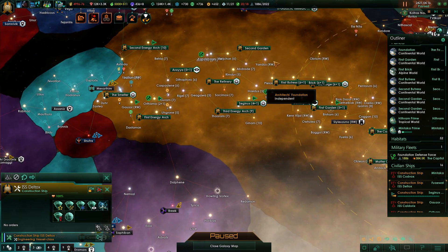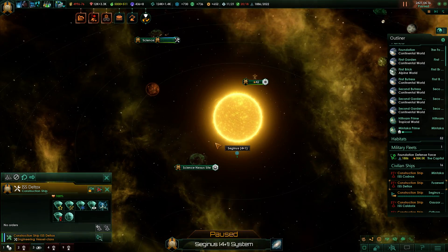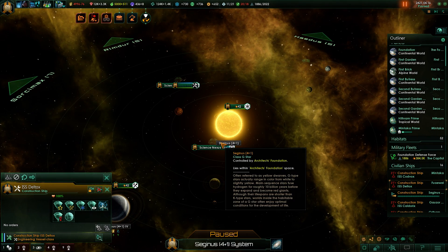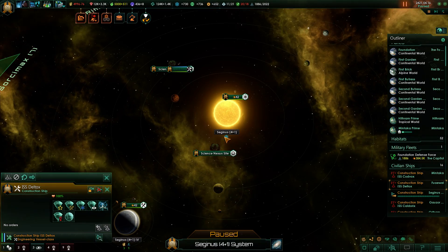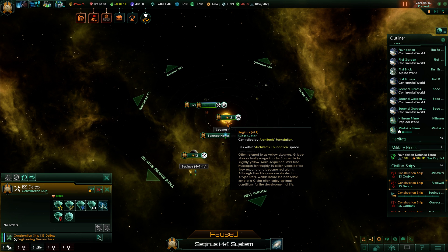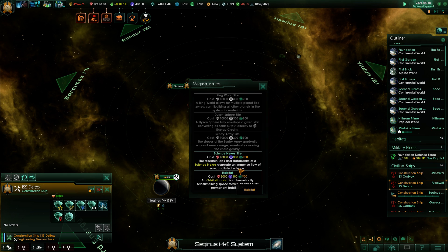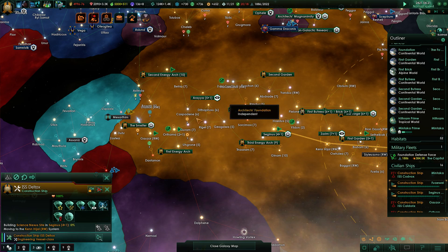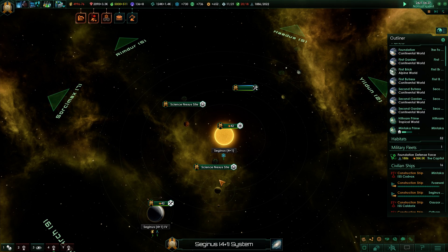I wonder if I've gone against my house rules — having multiple science nexuses in one system. It's not that weird since you could build multiple orbital stations in one system. It's not as odd as having a Dyson sphere blotting out a star next to a ring world. I guess I'll run with it and build another science nexus site; you could build them in multiple systems but we're not doing that.